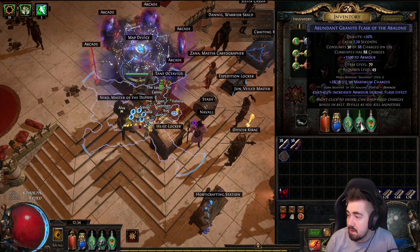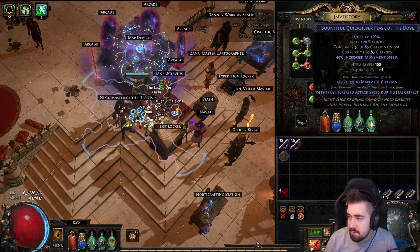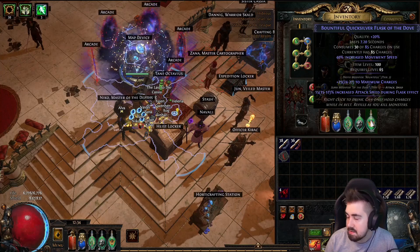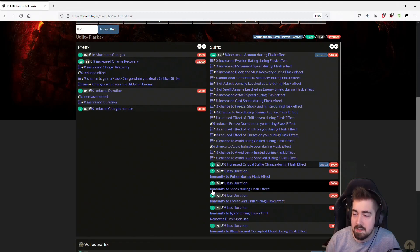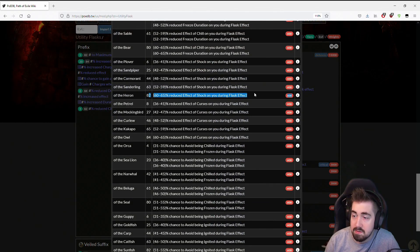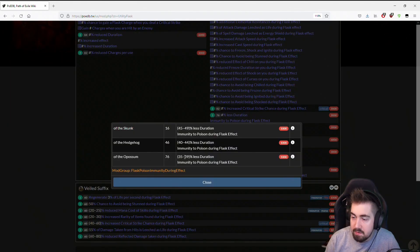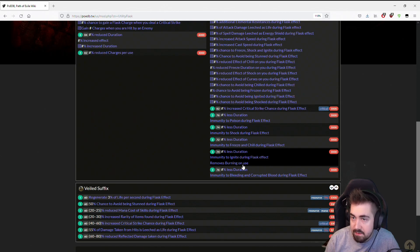Here we have a Grounded Flask with Armor, and this goes all the way up to 60% at the highest tier. And then attack speed goes pretty high — 17%. This is kind of worth divining. And we can look at some of the mods here as well. As you can see, the reduced effect goes up to like 65%, so these are really good. We have the immunity ones as well, but they have less duration. You need to have very high clear speed or charge generation to actually be immune from flasks now, but you do still have that option.